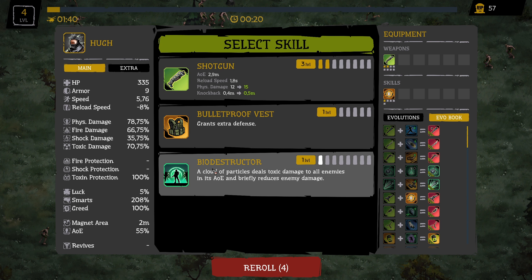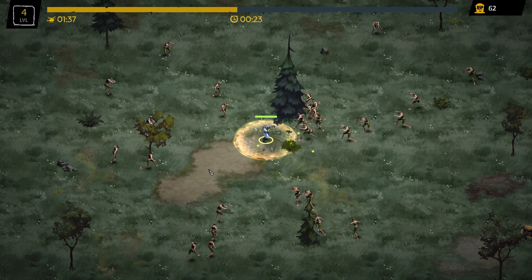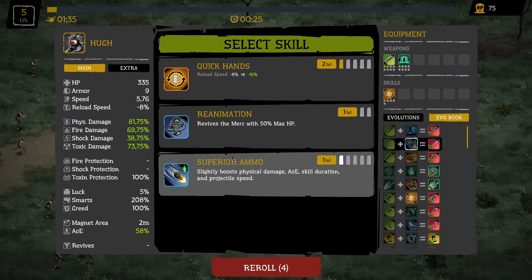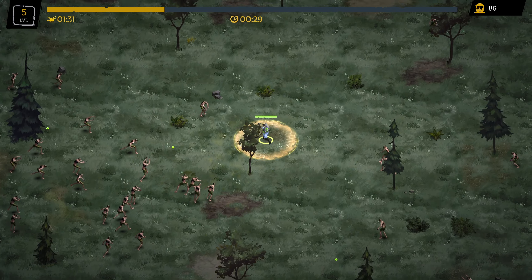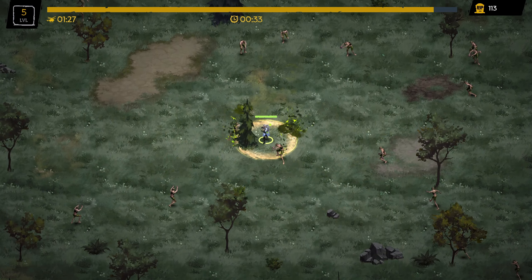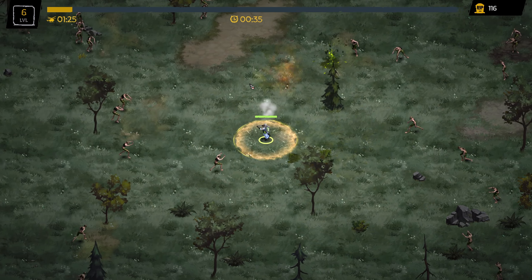Reload speed is very good. What do we need — reload speed? No, but I think it's better for the shotgun, quick shots. Bio-destructors, very nice. Let's go. Reload speed, we make it really quick here today. Let's go, give me more levels. And this is what we need for evolution: the shotgun boost damage — very good.